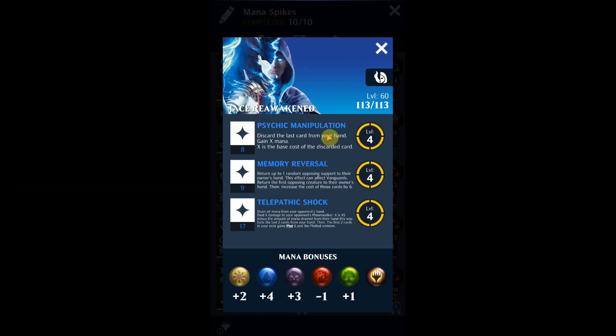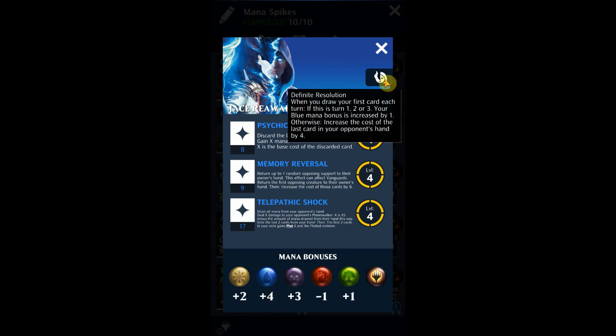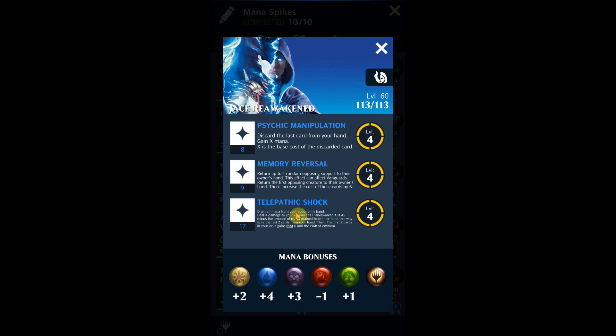With Mana Spikes I like to use it with Jace Reawakened, just because you have this nice ability to throw tons of mana into the hand. Your first turn gives a plus one to the mana bonus, making it plus five. Your next turn makes it plus six, then plus seven on the third turn. It's a great mechanic to load the hand with mana from the mana bonuses, telepathic shock, and psychic manipulation.